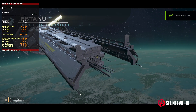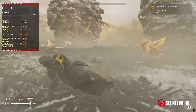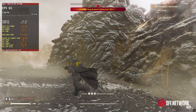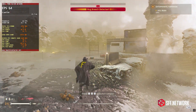Switching genres to Helldivers 2, 4K at 60 FPS was possible on the RTX 5060 Ti but only at medium settings and with ultra quality upscaling. Switching to high yielded frame rates that fell into the 50s, which is still a quite good experience, but you'll really need that VRR-capable display.